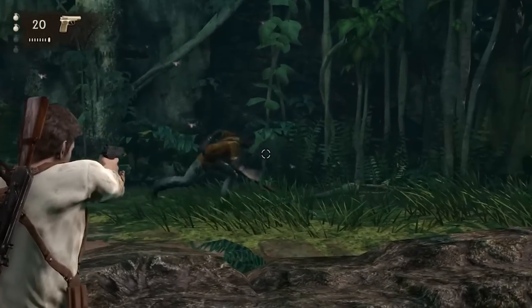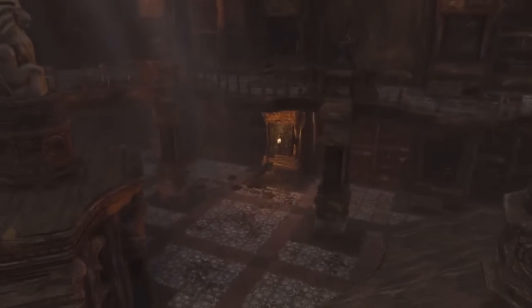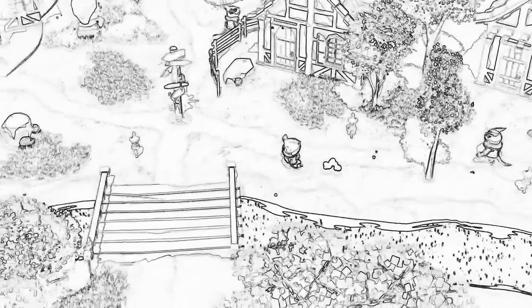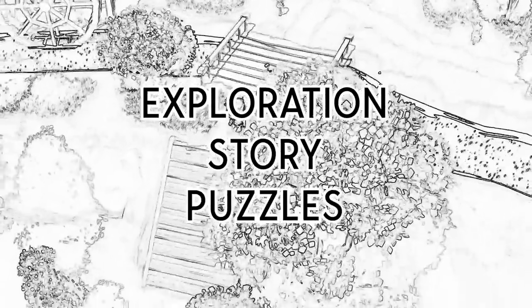The Uncharted gameplay loop goes: story, story, story — then combat, combat, combat — then climb, climb, climb — and finally a puzzle — then do it all over again. Mixing up gameplay is a great way to keep the game fun and fresh. As a solo developer I don't have the bandwidth to support a lot of elements, but my plan is to use exploration, story, and puzzles as the pacing elements.